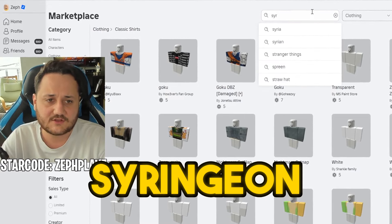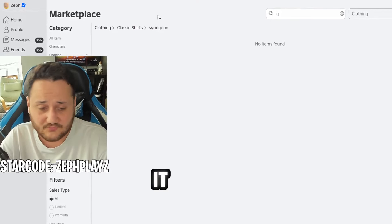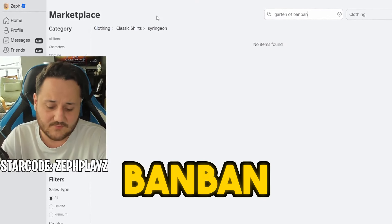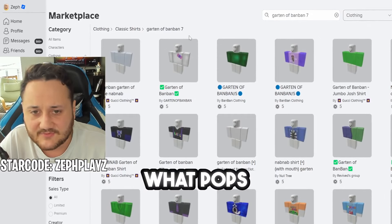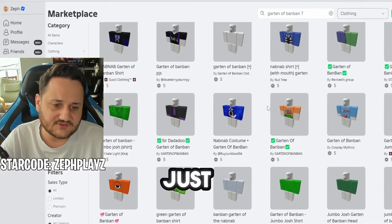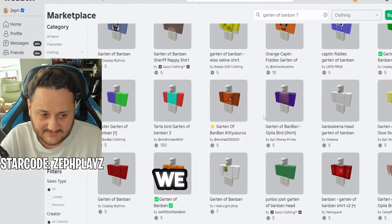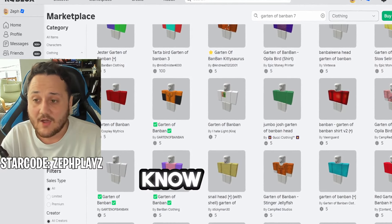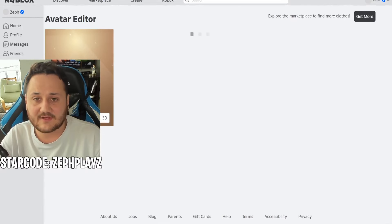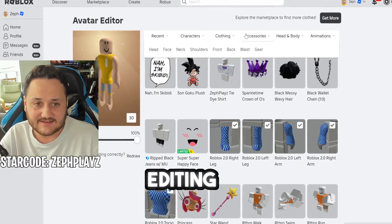I'm going to type in Syringeon and see what we can find here — and it doesn't show up, it really doesn't show up. So what if we type in Garden of Banban 7? We're getting a bunch of different characters: Jumbo Josh, NabNab, just a bunch of different ones. But we don't have the one we need, which is Syringeon. I know how to get around this — if we go to Avatar Editor here, we can actually do a little bit of editing.